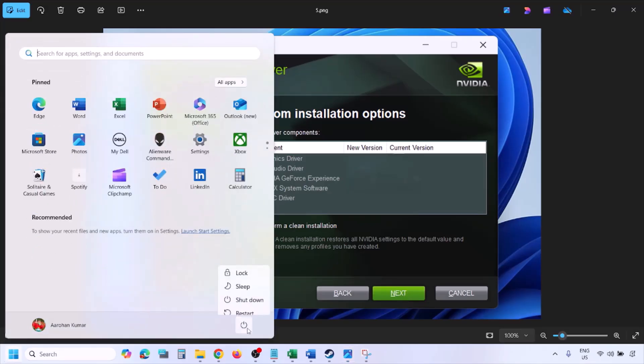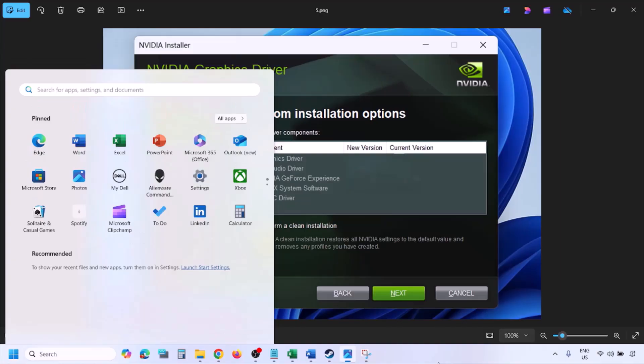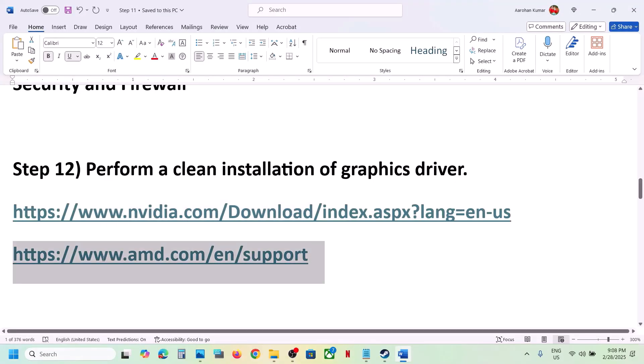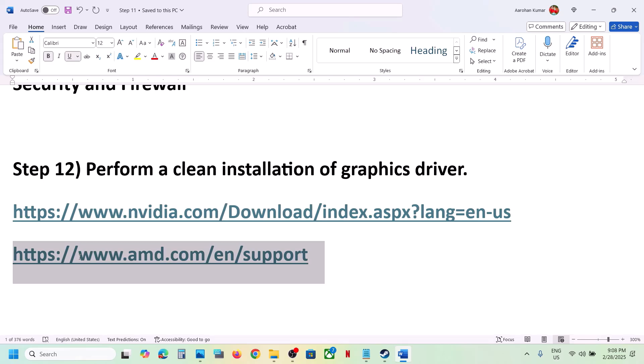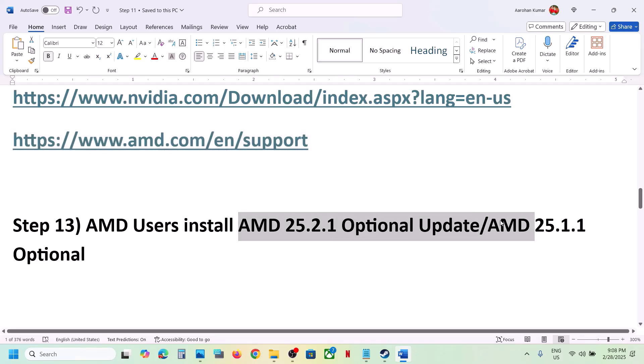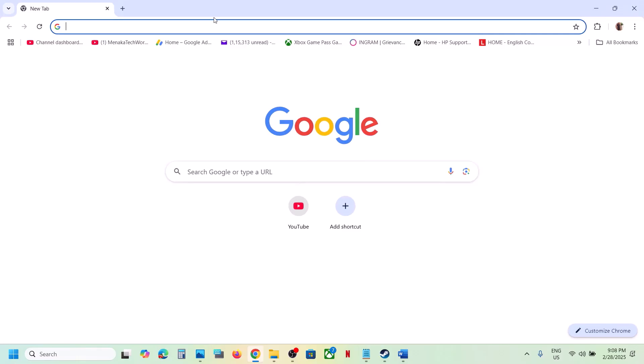Once the installation is complete, restart your computer and launch the game. For AMD users: first uninstall the current graphics card driver, restart your computer, go to the AMD website, select your graphics card, install the latest BIOS and the latest graphics driver, restart, and launch the game. Also install the AMD optional update 25.2.1 — this has worked for some players.